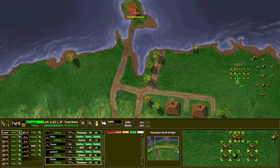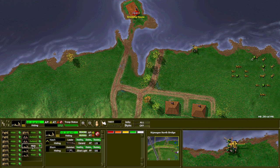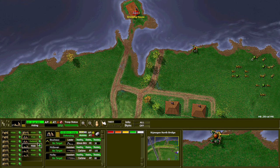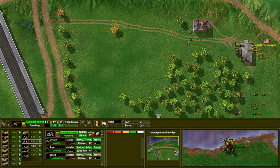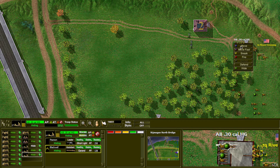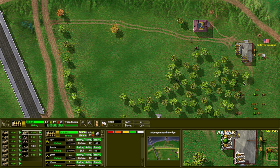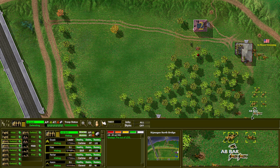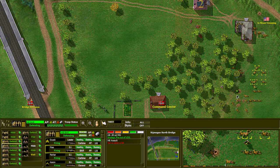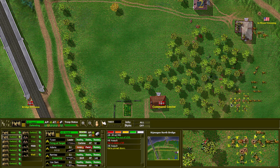I wasn't expecting a gun just sitting right there. Let's get some mortars on it — try not to give away our positions. He clearly doesn't know we're here. MG 42 — we can open up on them. There are guys moving in the forest; they are pushing us. We are in a really bad spot. Everybody open up, heavy fire.